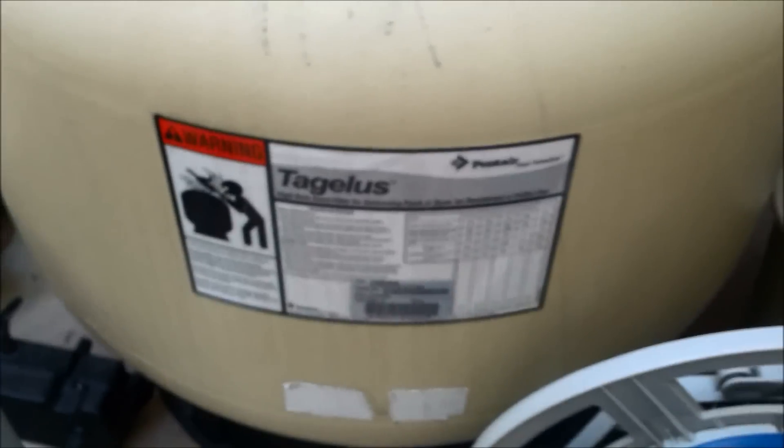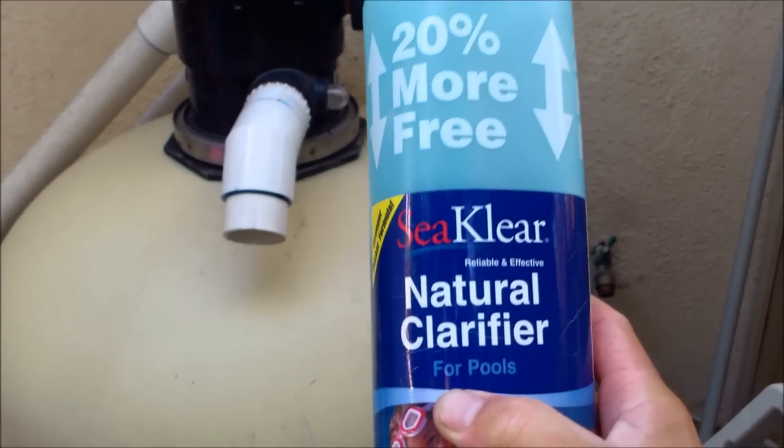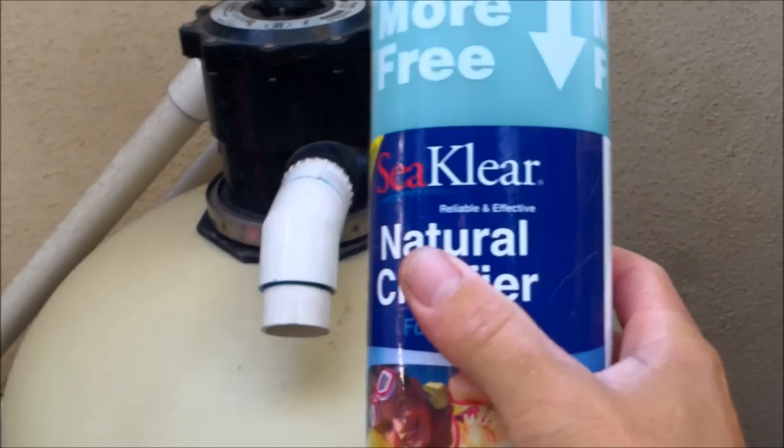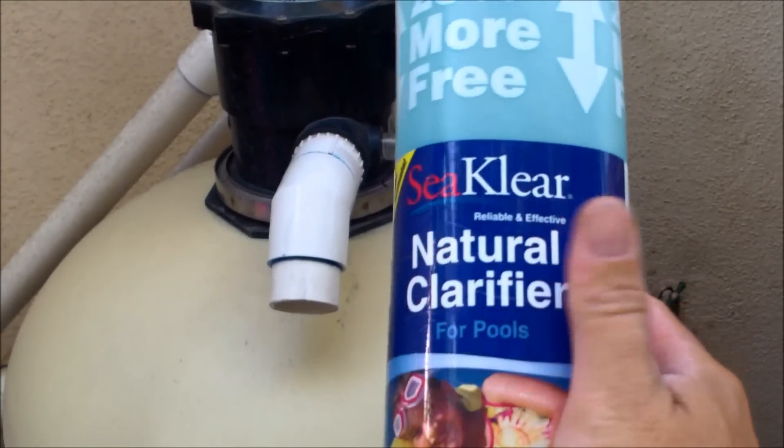If you have a sand filter like this one here, the clarifier will work as a flock agent and kind of clump the organic material together to help it filter better. This helps a lot to bring the organic debris together and through the sand filter and allow it to trap the debris.